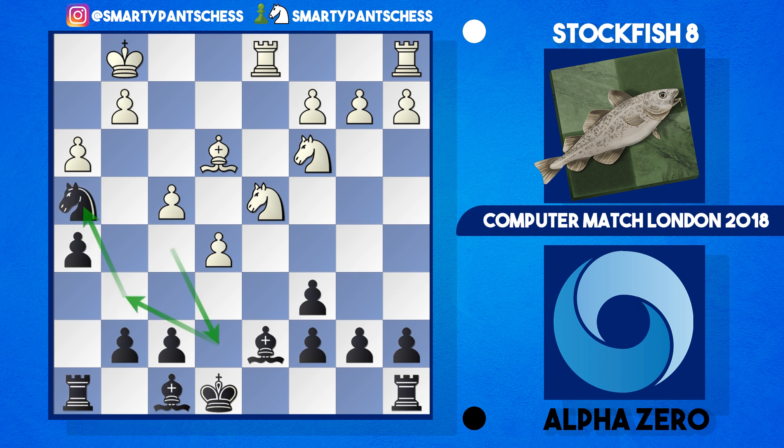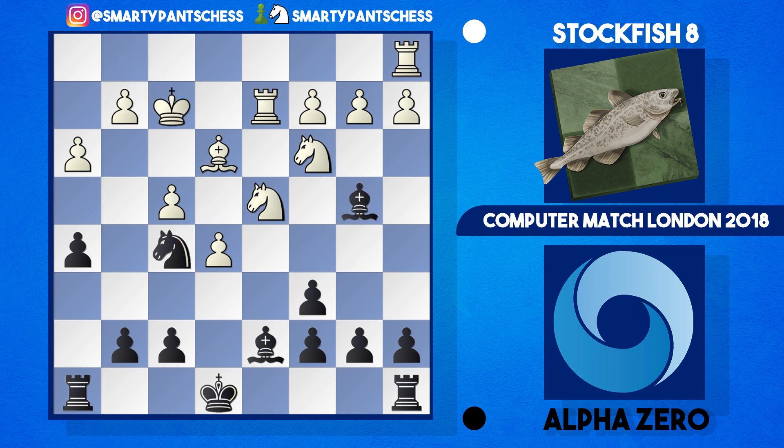AlphaZero now plays h5, an important move that stops white from playing g4 ideas. Stockfish develops with bishop to e3, knight h4, and interestingly black's knight has moved quite a lot — from f5 to e7 to g6 to h4 when it could have gone from f5 to h4 straight away. So rook d2 from Stockfish, knight to f5 — basically the knight's just gone all the way back attacking that bishop. King f2, bishop b4 to pin the knight on c3, rook to d1 doubling rooks, and AlphaZero now gives the first weakness to white — bishop takes c3, doubling the pawns, b takes c3.